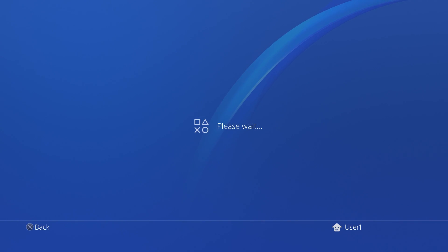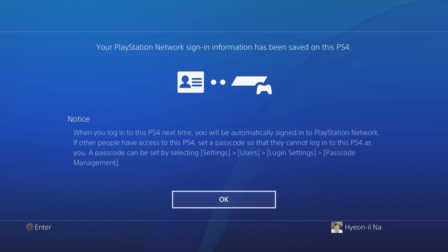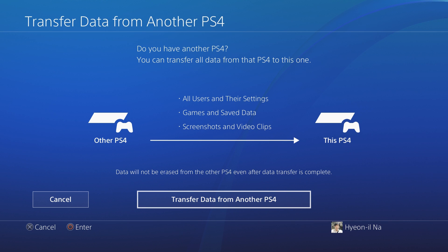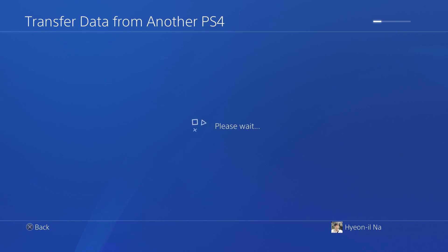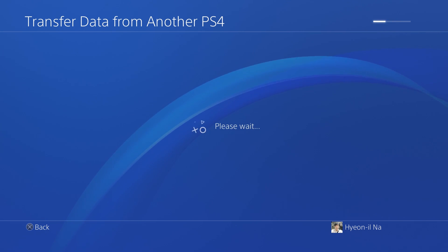Then turn on your new PS4 and log in. The system's gonna ask if you want to activate this as your primary PS4 — of course you're gonna say yes. It'll automatically ask you: would you like to transfer the data from your PS4? So let's proceed. It's gonna ask if you prepared all the setups correctly — press Next. It's gonna start searching for your original PS4, and then it's gonna ask you to press the power button of your original PS4 for one second until the system beeps. You're gonna hear the beep sound.